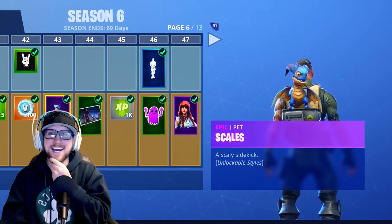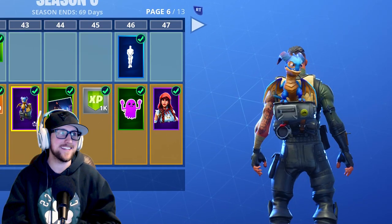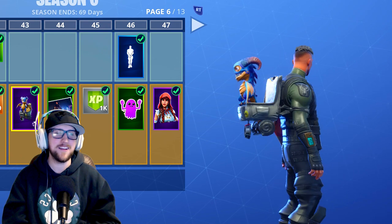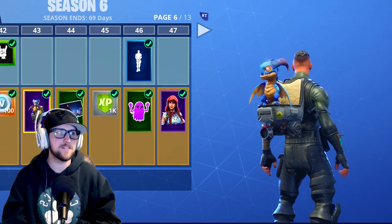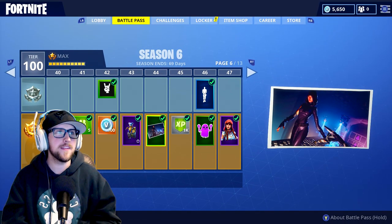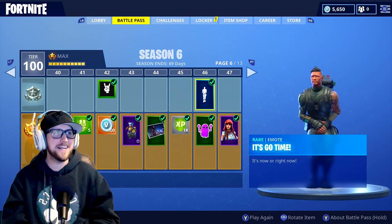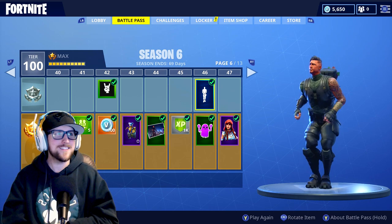Here's a dragon back bling — this is pretty sick, I'm not gonna lie, that is dope. I love these pet backpacks. Here's a Fate loading screen, and here's the 'It's Go Time' emote — got a dude grabbing his crotch, gotta pee.